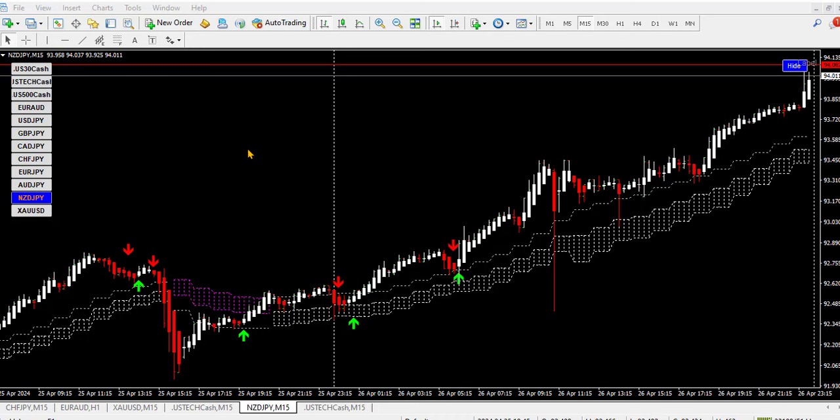I am on the 15-minute chart right now. This is New Zealand dollar Japanese yen. At this particular point we have the arrow giving us a buy signal pointing up in this green or lime color, but when you check the cloud indicator it remains magenta, still telling us the trend is down. So the best point to place your trade is here where the cloud did turn to white for a buy, in agreement with the lime color arrow that does not repaint.